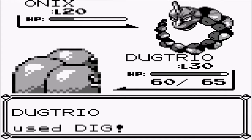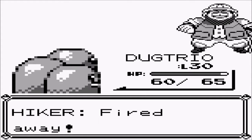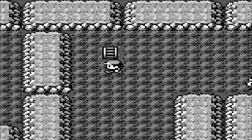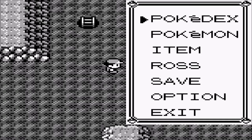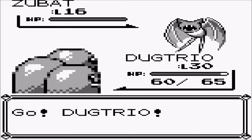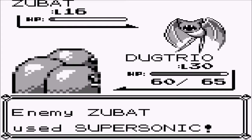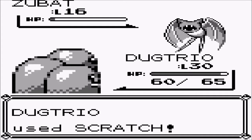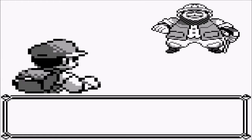Unlike later games where Low Kick is based on weight — if you're around 22 pounds or less you're sitting at 20 power — I can't remember all the numbers, but I know that if you're over 440 pounds it's 120 damage, and that's all you really need to remember for Low Kick. In this game it doesn't work that way — it's 50 power, 90 accuracy, with a 30% chance to flinch, which is good.